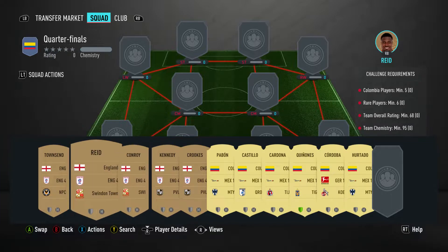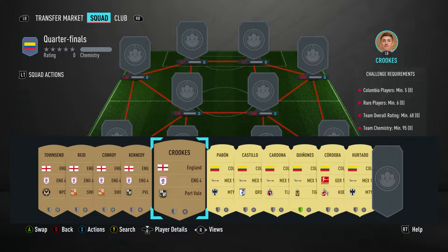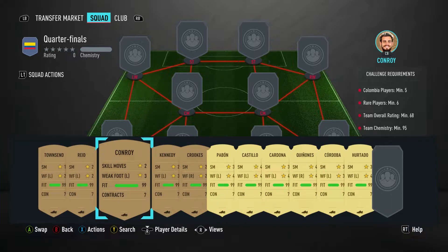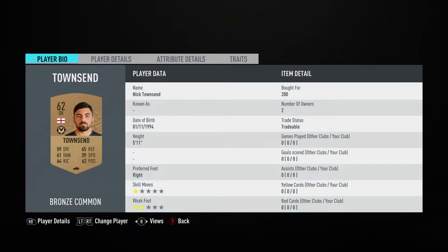On the left side - Swindon, English fourth, English - and then on the right hand side, the right back and the centre back is again a super link, or should I say left back, and it's Port Vale, English fourth, and English. You can swap them about but it does have to be a super link to make sure you get team chemistry of 95. If it's just an English player from the English fourth in the wrong position, you won't get the team chemistry that's required.